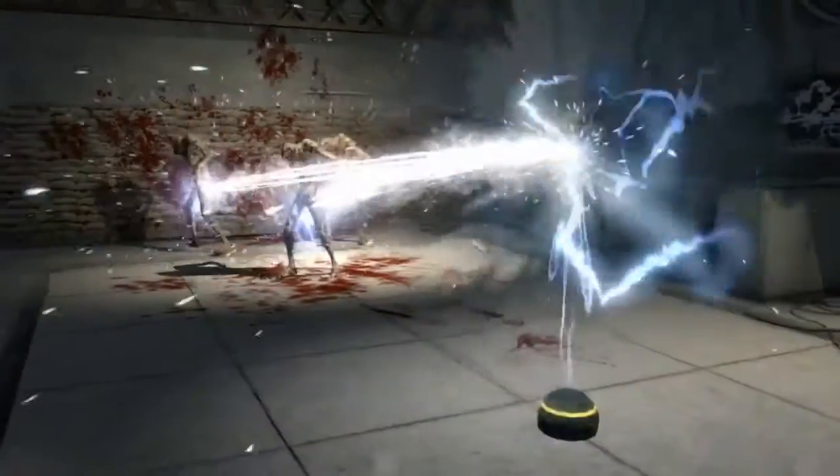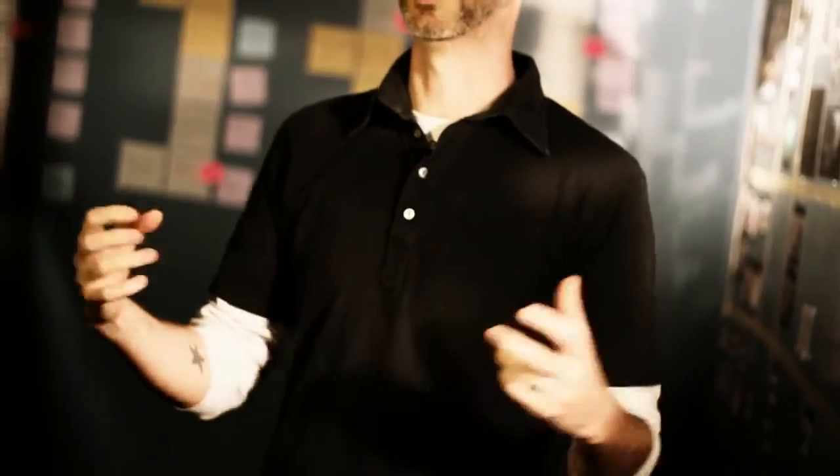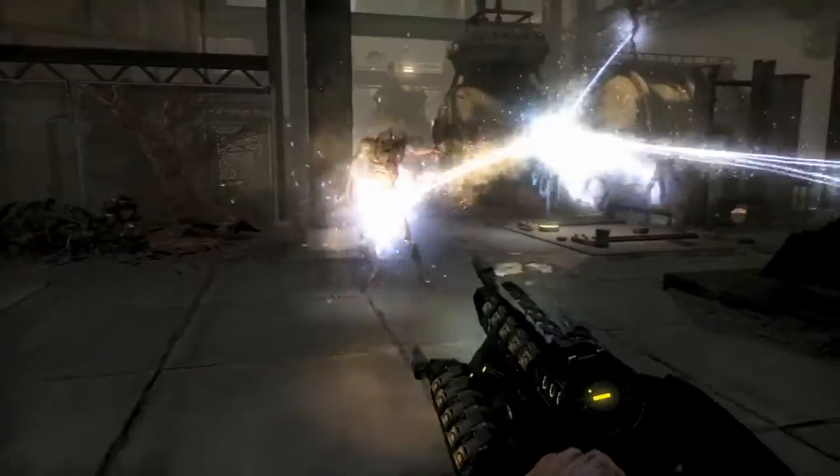The secondary fire shoots out this gravity well turret. It shoots out these sort of lightning bolts and actually sucks enemies into it — it drags them in, picks them up, and they go spinning around. Then you get a bunch of body parts and a rag doll or two moving around. It looks pretty awesome.